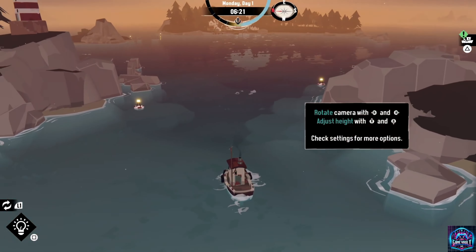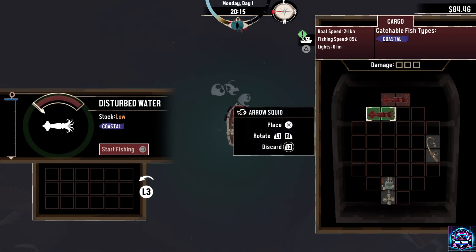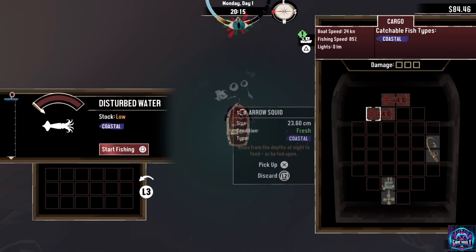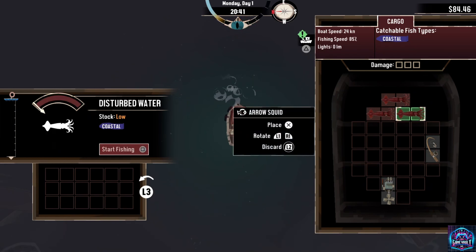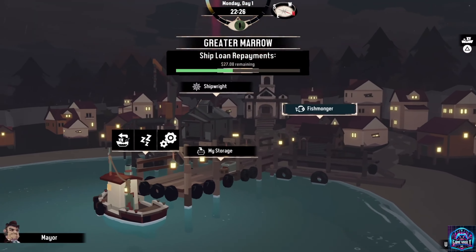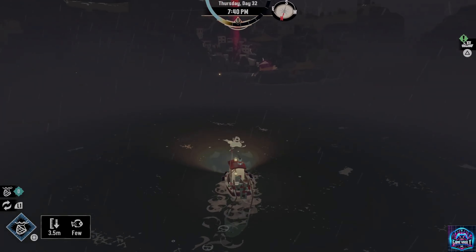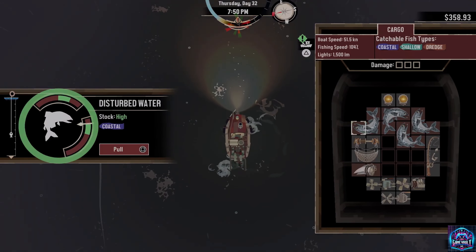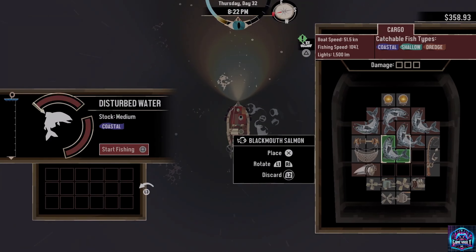As for the gameplay, the Iron Rig adds between two to five hours of content, depending on how much time you spend exploring and completing side quests. The DLC's pacing is excellent, offering a mix of intense moments and quieter, more contemplative ones that allow the game's atmosphere to really sink in. The new gadgets and equipment you can craft significantly alter the gameplay, providing new ways to approach the challenges you face on and around the rig.